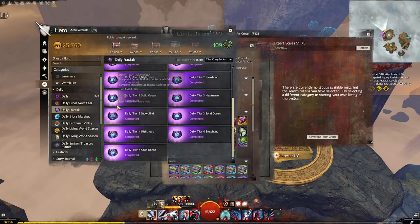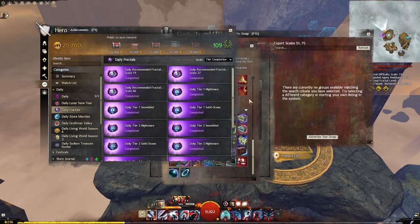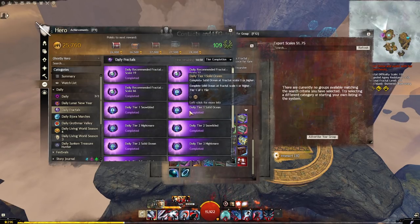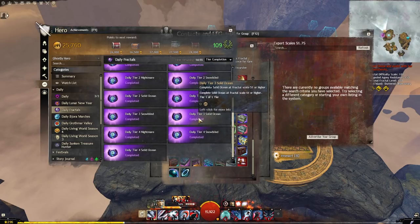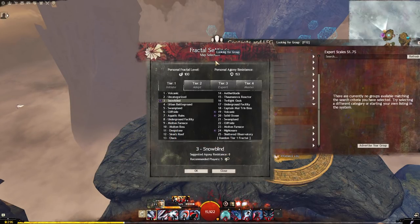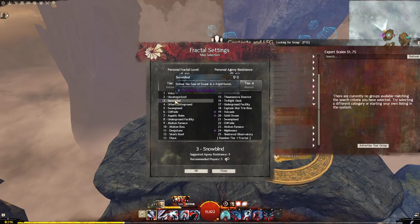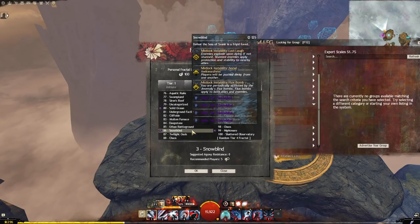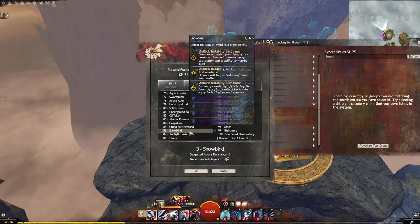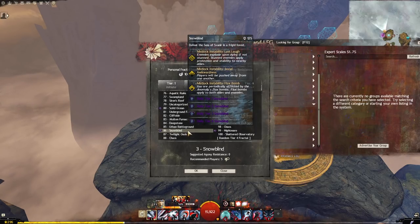On a specific day, the tiered daily — say Snow Blind — will appear as daily Tier 1, Tier 2, Tier 3, and Tier 4. If you do it on Tier 1, you get the Tier 1 daily chest. But if you do it on Tier 4, you get all four chests — Tier 4, 3, 2, and 1. So you can do a similar amount of effort and get significantly more rewards just by doing it on the higher tier.